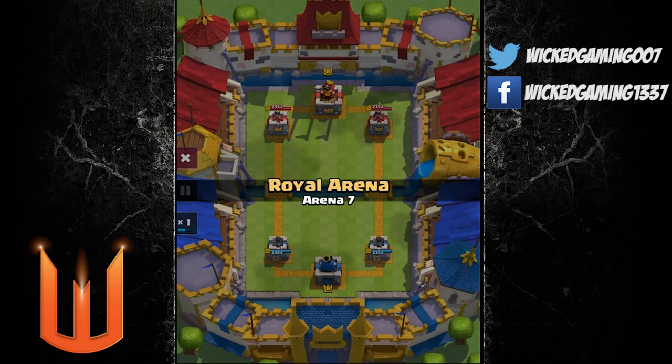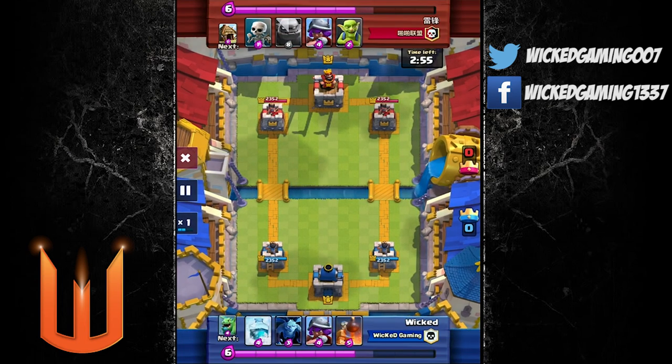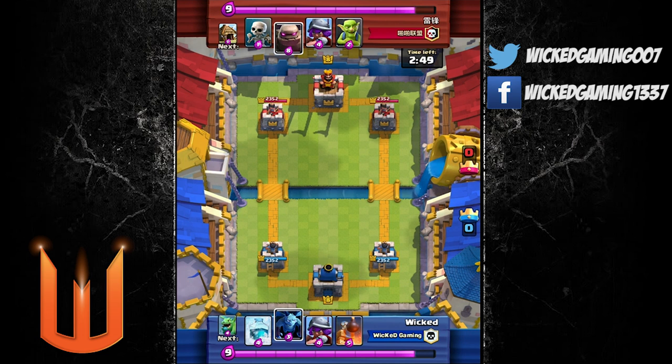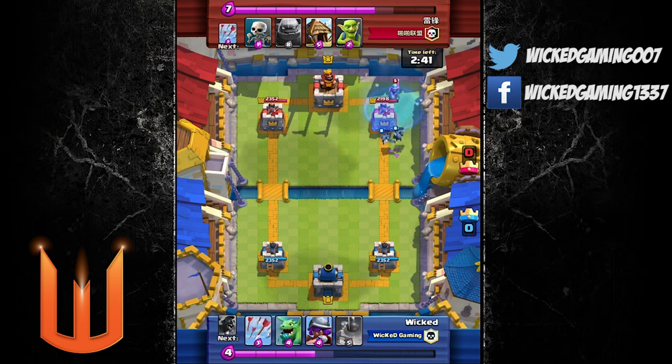Hey Wicked Army, Wicked here, and welcome to a Clash Royale episode. Today I want to show you guys a sneaky little strategy that I use when I have the normal minions and the freeze spell in my starting hand. With the minions themselves, they usually get left alone — a lot of people ignore them and don't really worry about them until you drop the freeze just before they die.